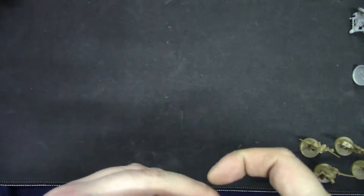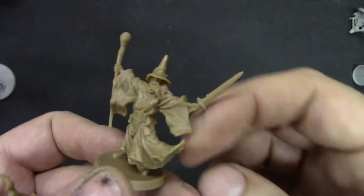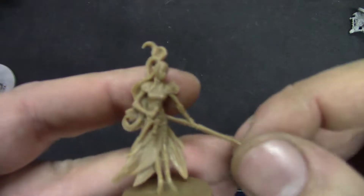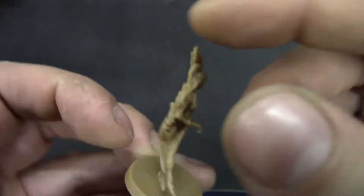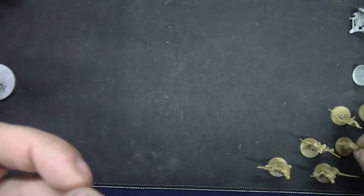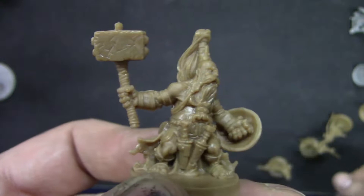Then we have the characters. We have Gandalf the Grey, or whatever he's called, and we have an elf sorceress — or is it the bowman? Sorry. Then we get a naked dwarf.